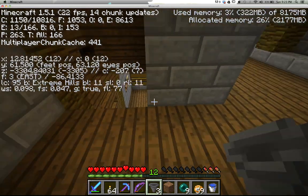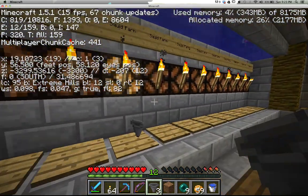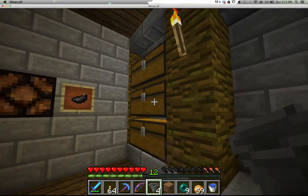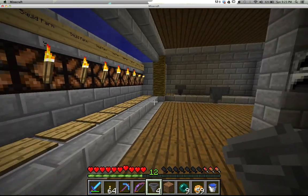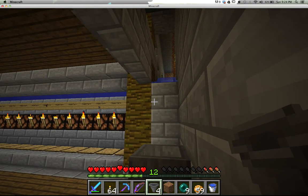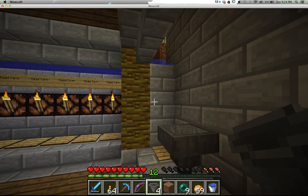So if I happen to be down here and I see that light's on, I'll come down and check it out and see if I can get some ink sacs. I've also got a reed farm over here, which I'll be doing some work on in a future episode.